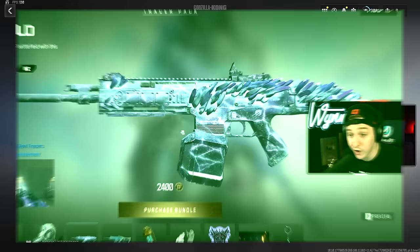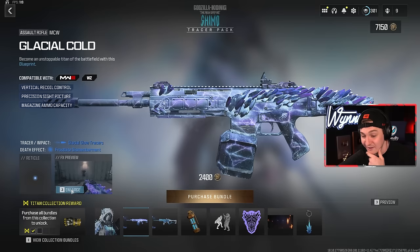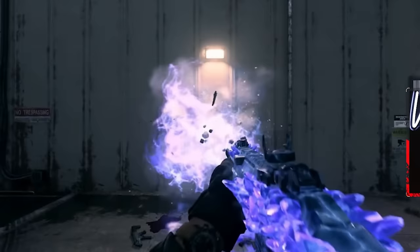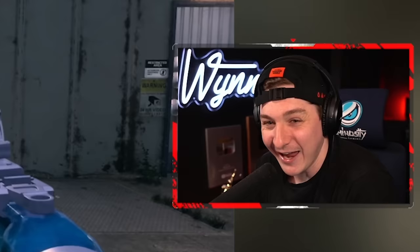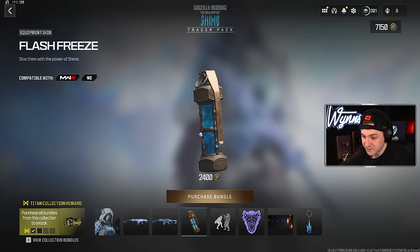Look at this MCW blueprint too — I don't know if the MCW is meta but oh my god I hope it is because I want to be using this blueprint. Let's check out the FX preview. Another gun that has the enemy absolutely explode into a pile of frozen frostbitten body parts on the floor. This thing is crazy. We're also gonna get a custom finisher with this Godzilla skin — look at that, it's so wild, I love these effects.